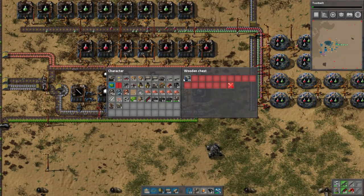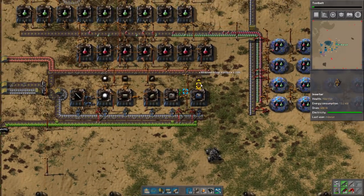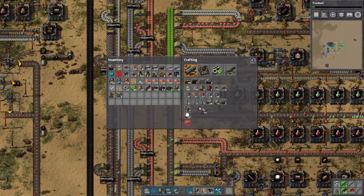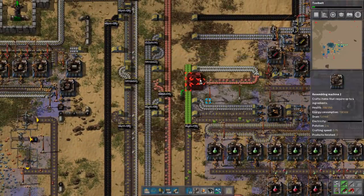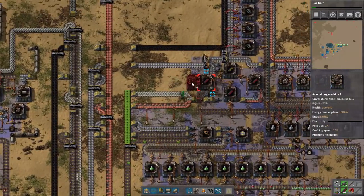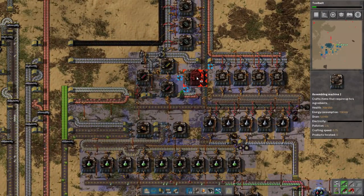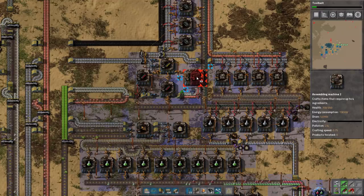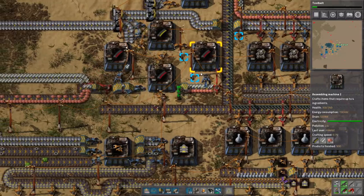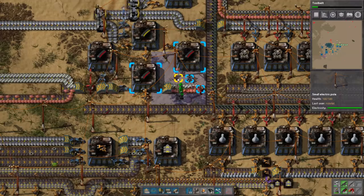I also have it making assembly machines as well, making a little bit of everything because I figure that's kind of important. I'm gonna make something else a little bit good as well. I want to make some power lines because the power lines I have are trash.